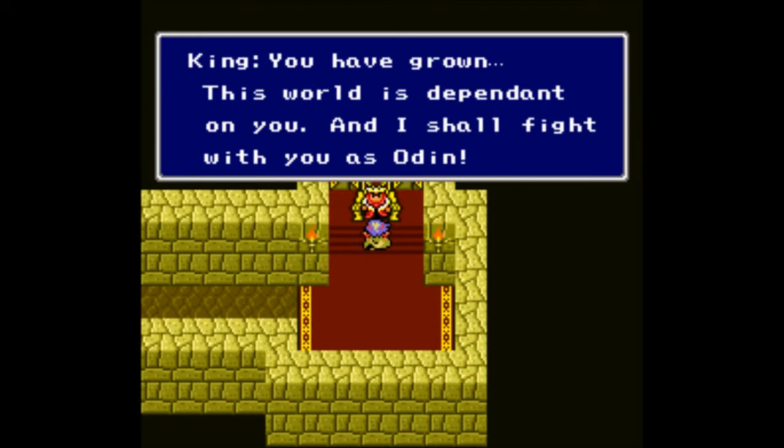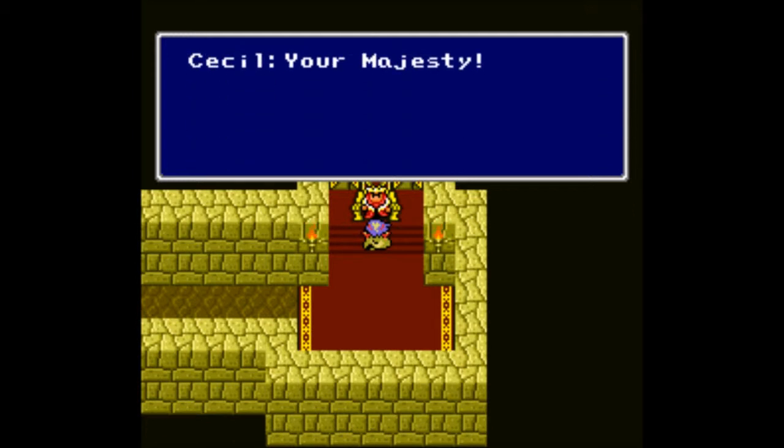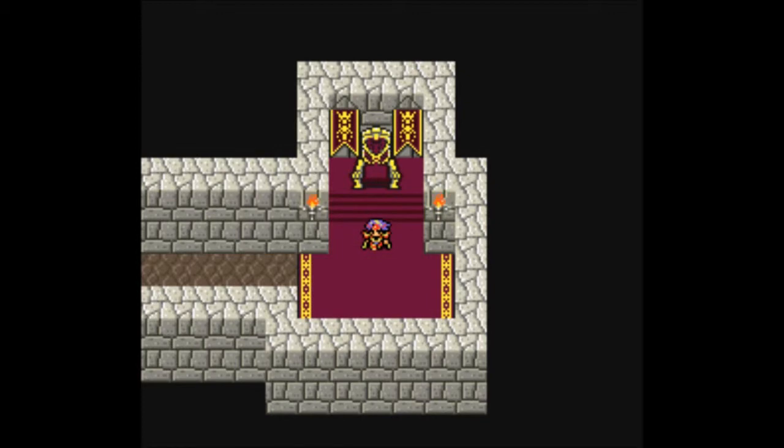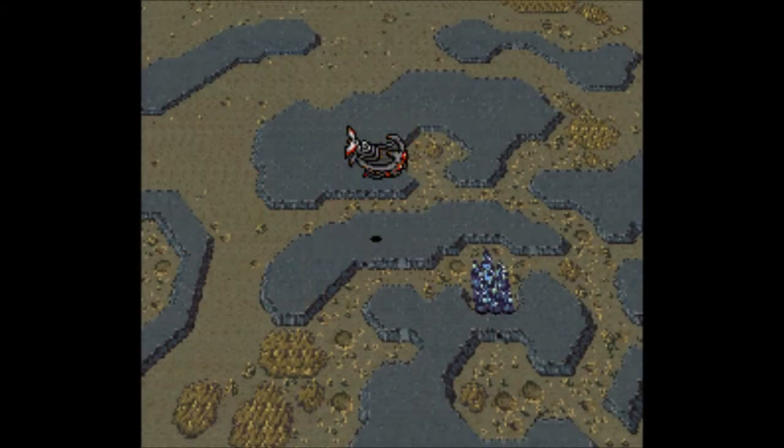If I should lose the race, he will kill everybody — that's how that fight goes. 'You have grown. The world is dependent on you, and I shall fight with you as Odin, your majesty.' And Rydia has learned Odin — hooray!